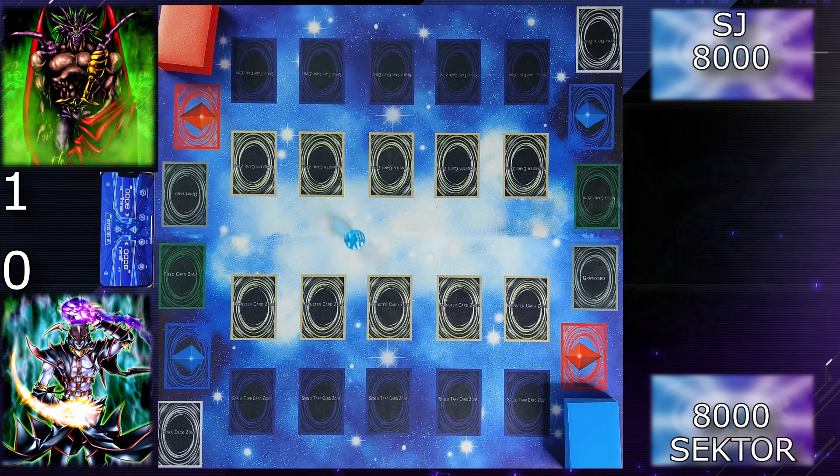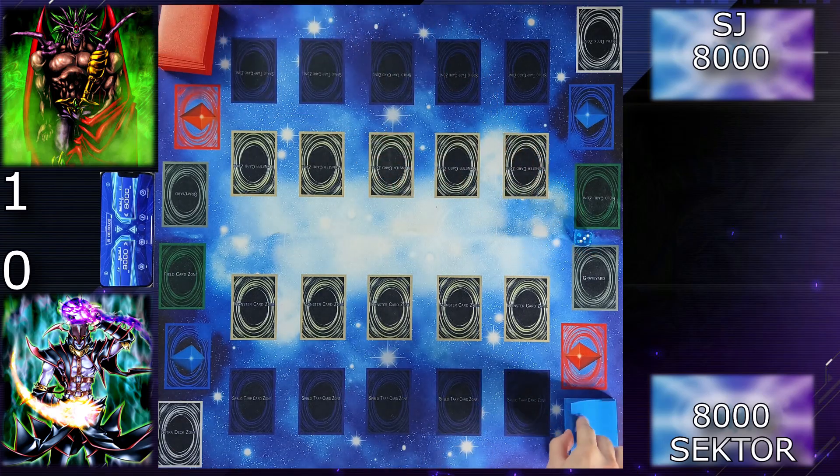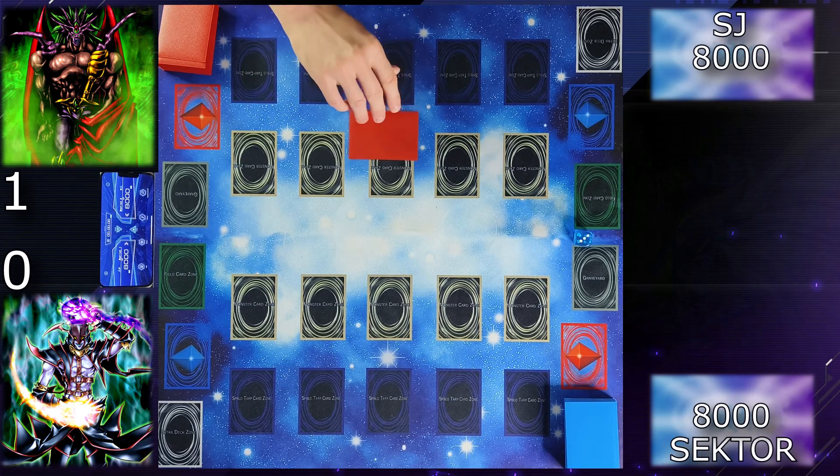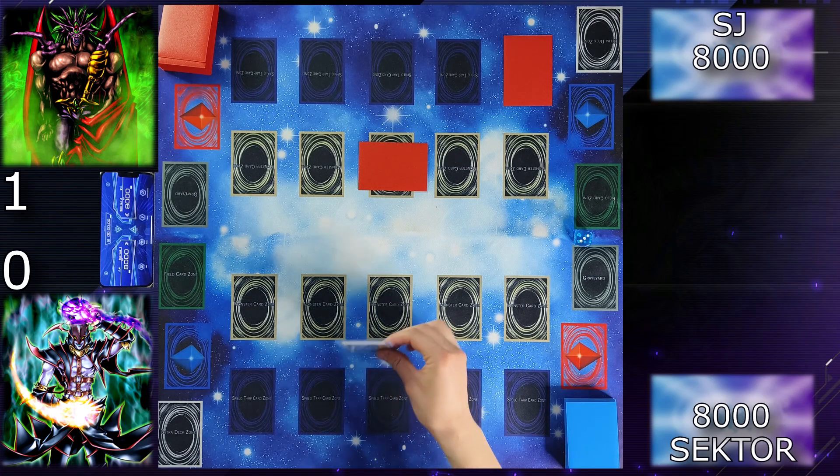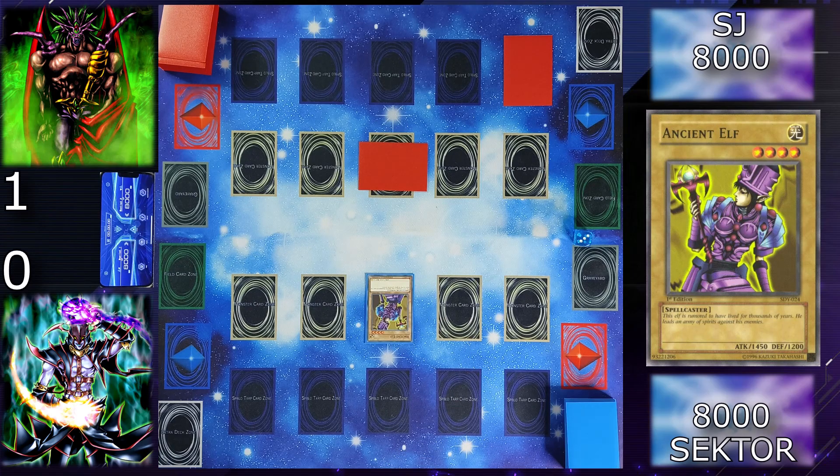Okay, second game, let's roll the dice. Four, three — I lost again. I'll go first. You guys wouldn't believe, in the past week I lost a million dice rolls. I am going to draw for turn. I will set one monster face down and set one card face down. I pass.